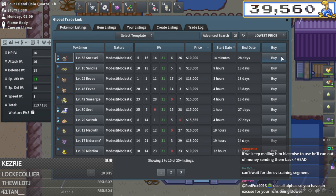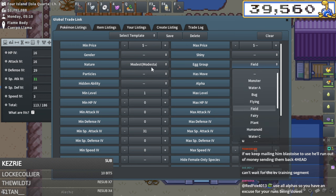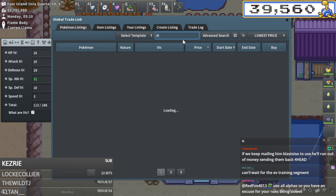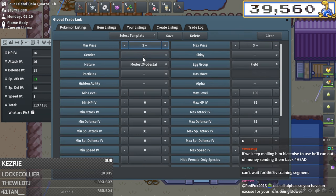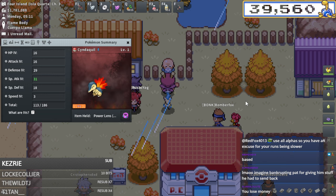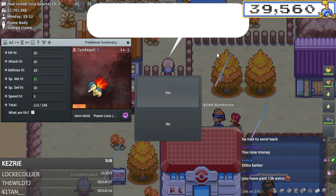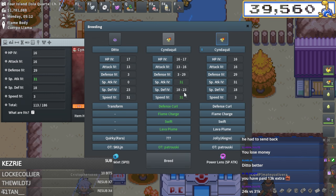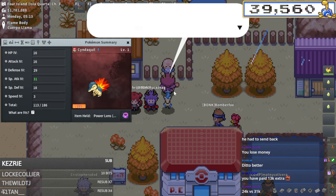24k for the Ditto - yeah it's worth to just buy that Sneasel preemptively to save money. Wait - this is what happens when you start breeding, you make mistakes. I think that was okay actually - I'm just going to do this breed and not pay for gender, then resell the Sneasel for 2k.